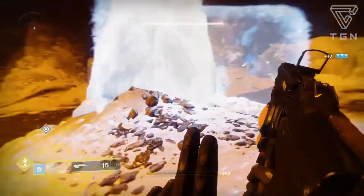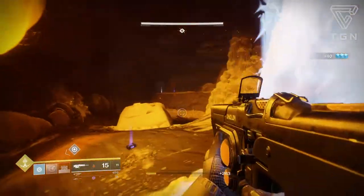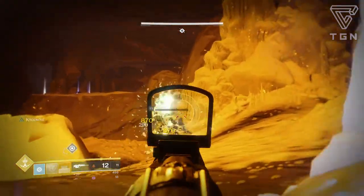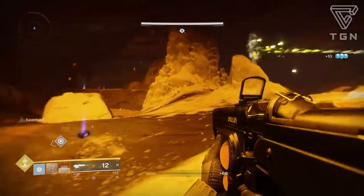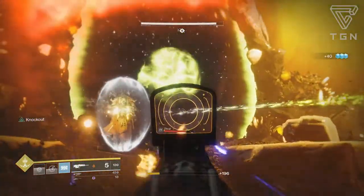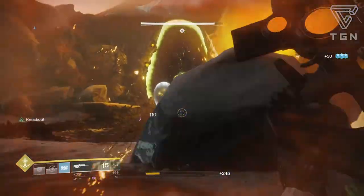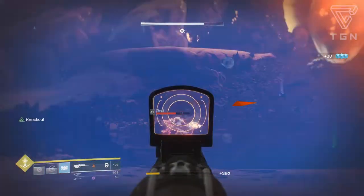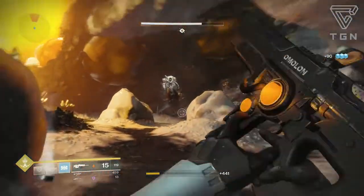Magazine-wise, Armor Piercing Rounds is the option I go with because it can take down those shields a lot faster in PVE activities, and you'll be able to drop PVE enemies even quicker since you get that extra damage. Plus, the extended mag doesn't do much to the magazine size — I'm pretty sure it only adds one or two bullets — and the reload on this weapon is already pretty quick, so you really don't need to focus on having a bigger mag size.